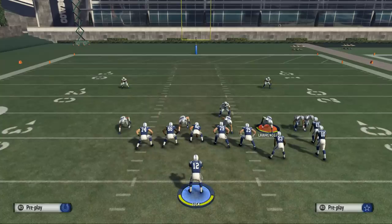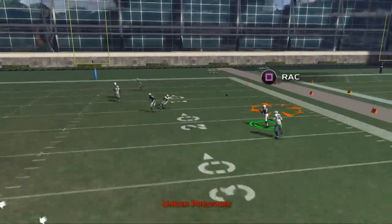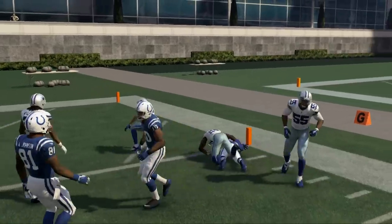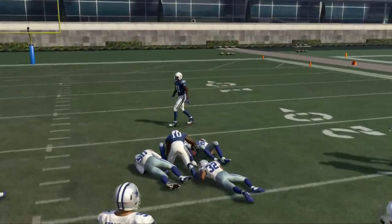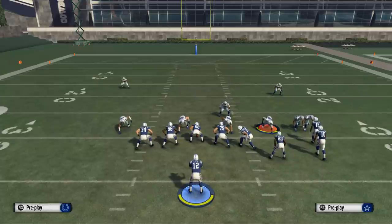This is just a play we wanted to show you that you can use. The main route, again, is this wheel route — it really is effective, especially if you time it correctly. That wheel route in combination with the hitch route might be the only two routes you really need for this play to be really good. This Arizona Offensive Guide is going to teach you how to move the ball very easily, teaching offense from a different standpoint. I think it's very inexpensive for what you're going to get. We'll leave a link to both guides.